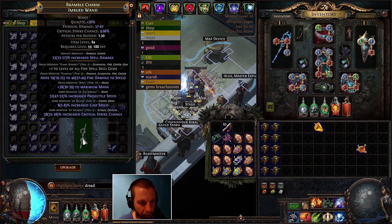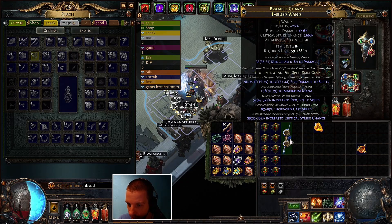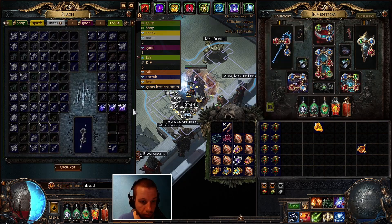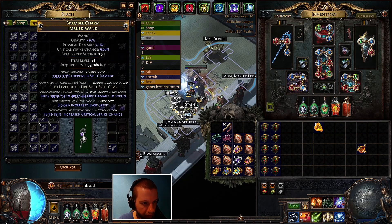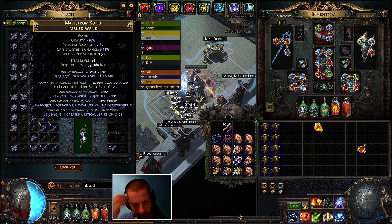This is above average luck, but there's a problem — we need an open suffix. What I could do here is use an orb of annulment and hope that we remove the cast speed. Removing a prefix is fine; we only care about the projectile speed and the crit chance. If we remove the projectile speed, we have to go back and craft again. If you want, you can keep a lower tier of critical strike chance — I think tier three up to tier one is totally fine.